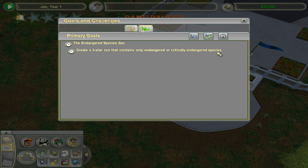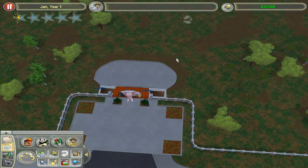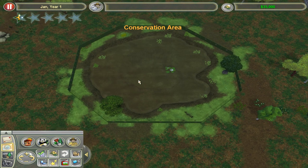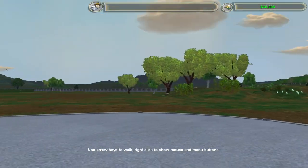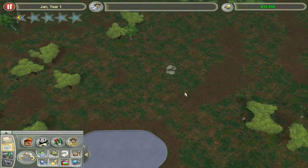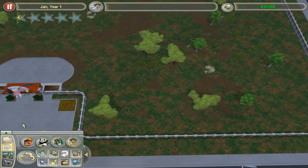We have to create a zoo that is 5 stars and contains only endangered species — obviously it's impossible at the very beginning. I didn't actually read the lore behind this map, I don't know where we are. Yeah, the zoo tycoon expanded universe is just mind-blowing.